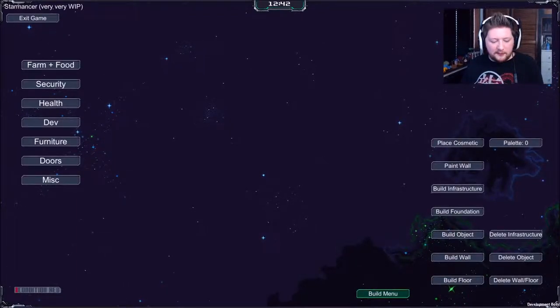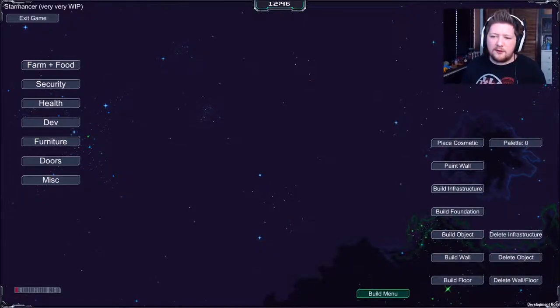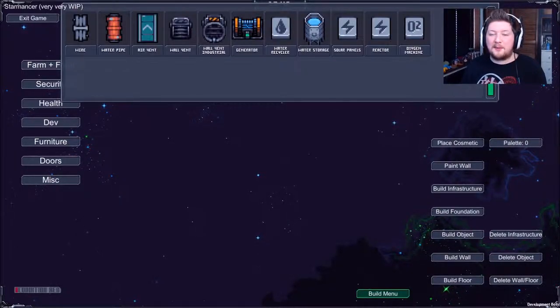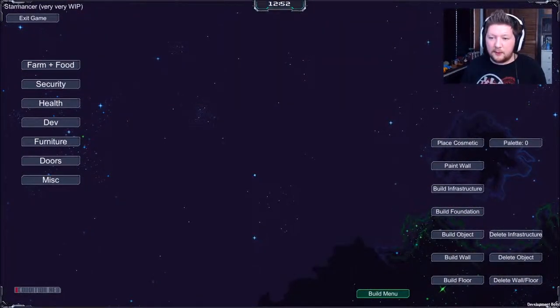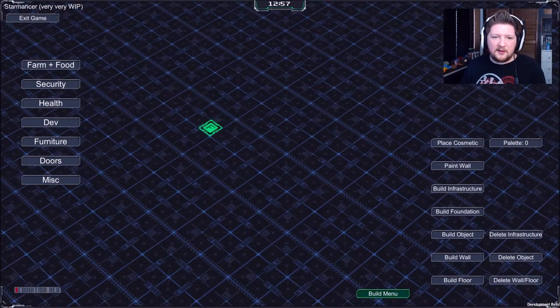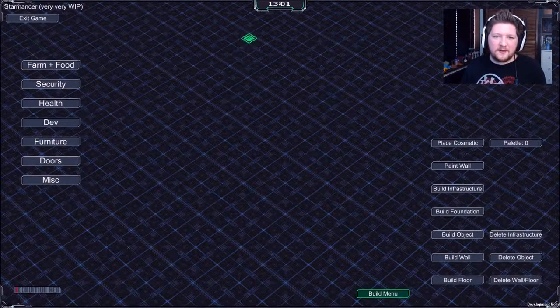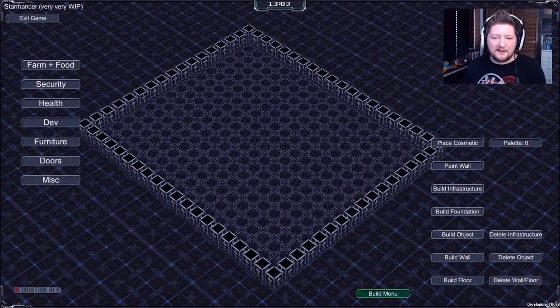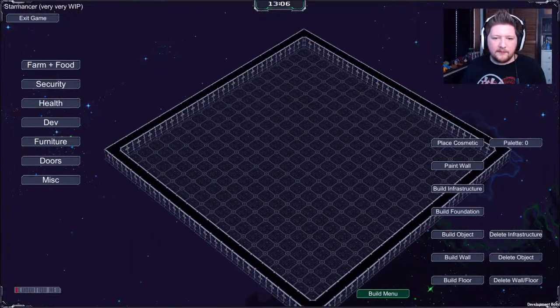So you've got your build menu here. It's made by two guys as well, and for the level that it's at at the moment it's quite impressive. So we're going to build some infrastructure - actually let's start at the foundation. I'm going to scroll out. Not the fastest zooming out. We're going to build a massive area for now, because why not - and hopefully it won't crash.